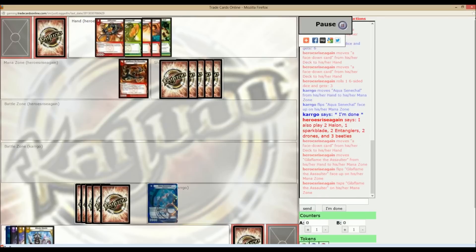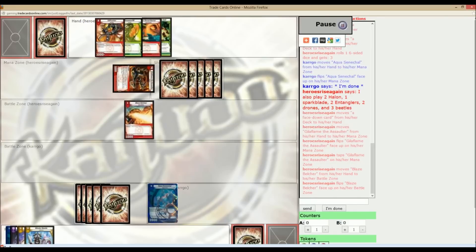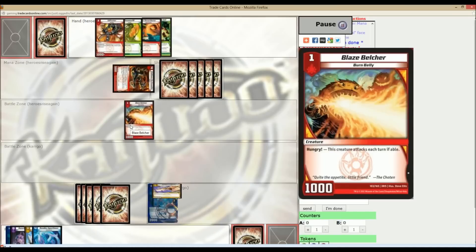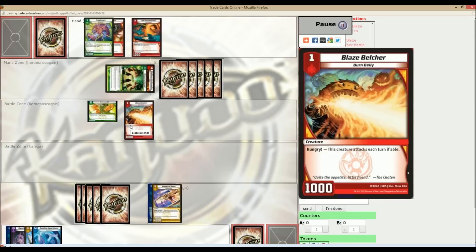So he goes ahead and plays a Key of Flame into Mana Pool, bringing out a Blaze Vulture. I go ahead and throw a Key of Dawn to memory. My reasoning for this was it's going to be a little slow for me for what I need. The other stuff can help me stay alive now, so I'm trying to keep my early game options extremely open.